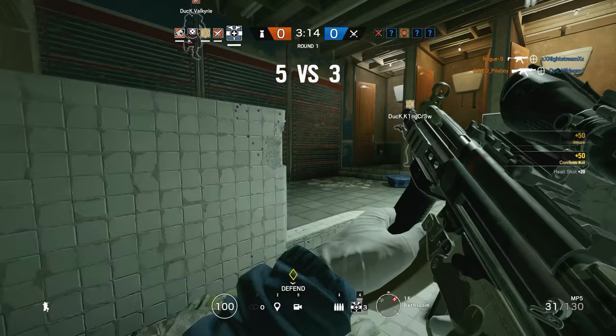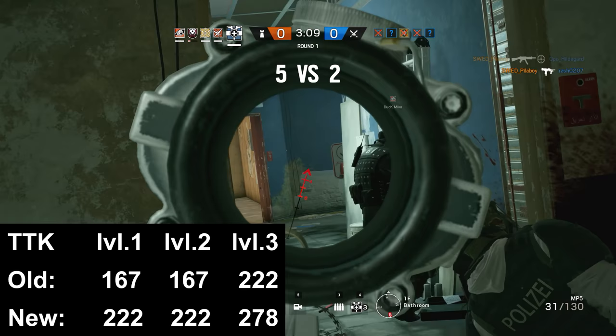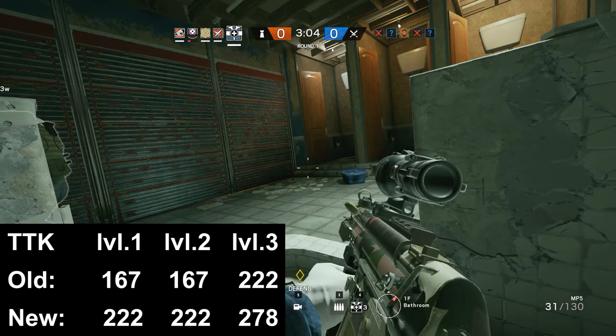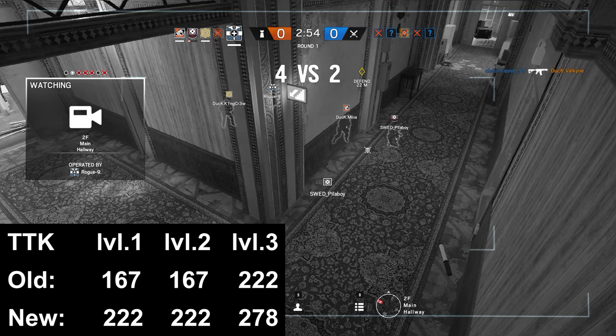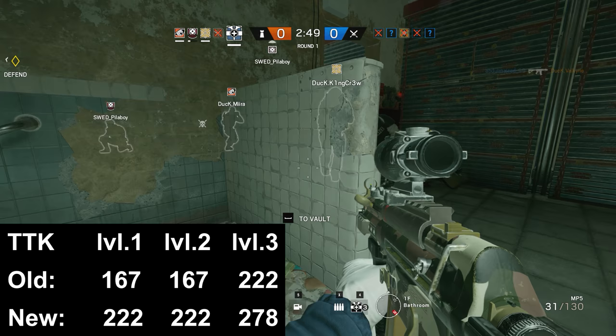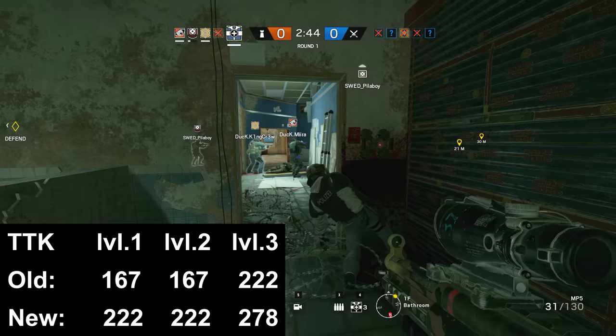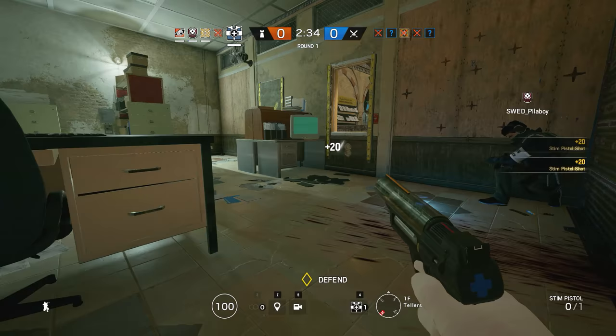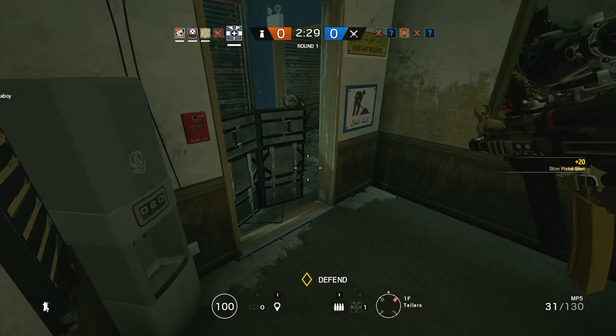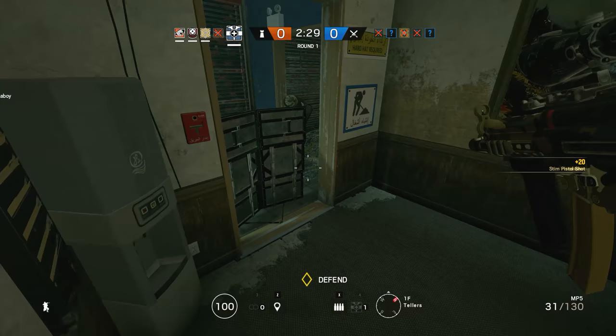At ranges below 18 metres against level 1 and 2 armour, you now need 222 milliseconds, and against level 3 armour it is now 278 milliseconds. The average close range TTK for SMGs against level 1 armour is 209 milliseconds, so the Scorpion is now actually below average — only the MP5s, the FMG9, and the P90 are slower. Against level 2 armour, the Scorpion is slightly above average, and against level 3 armour very close to average. At long range, the TTK ends up pretty close to the SMG averages against all three armour classes. The bottom line is that Ella's Scorpion went from being very competitive even against attacker primaries to being just about average compared to other defender guns and definitely underpowered compared to the rifle class.